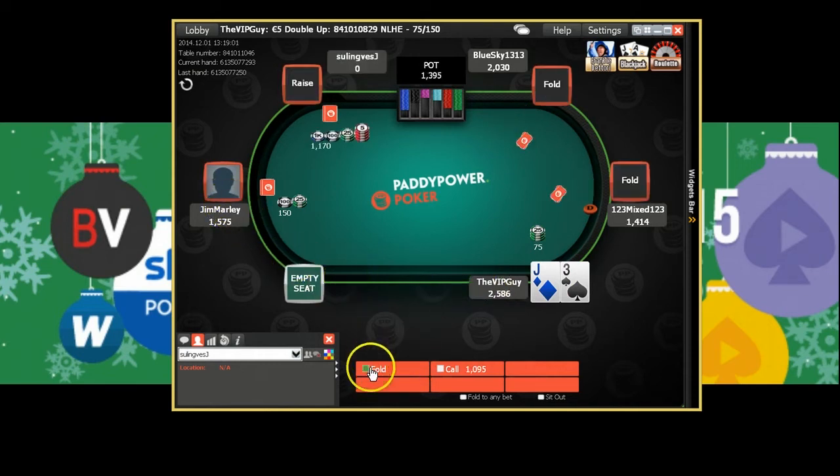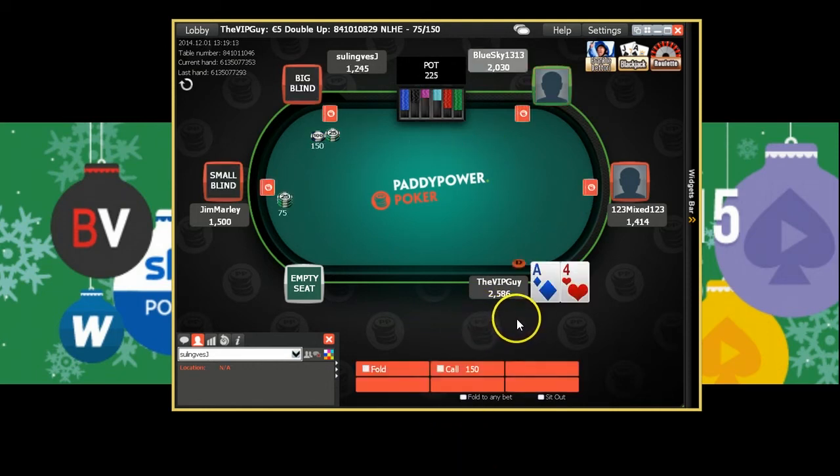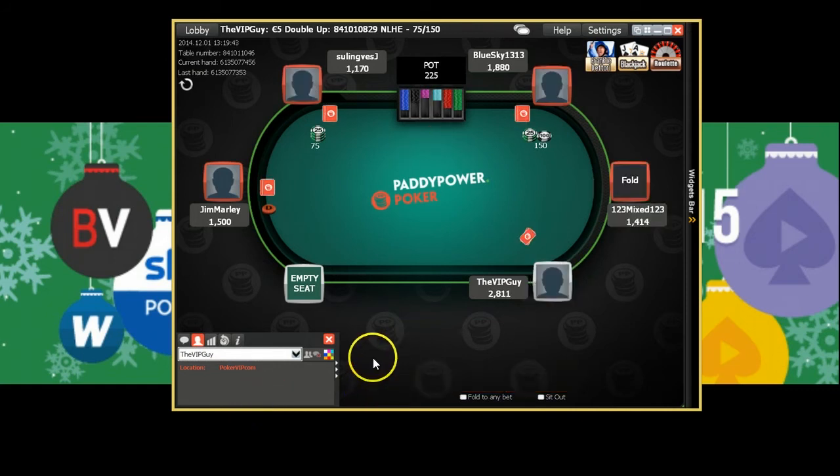Giving Jim Marley a lot of walks — jack-3 blind versus blind, just coincidental. Look at Sulling-ves-j — put us out of our misery! Ace-4 — I'll be jamming this button if it folds to me. I expect a lot of folds, and if they call I'm 30% a lot of the time. Jim Marley makes a decision — probably has ace-10 or ace-9 suited, maybe king-X. Good folds everyone — we're chipping up again. We will win this one, I'm not going to lose five out of five. Also watch PokerVIP's other free videos and head over to the forum — it's the fastest growing poker forum online.